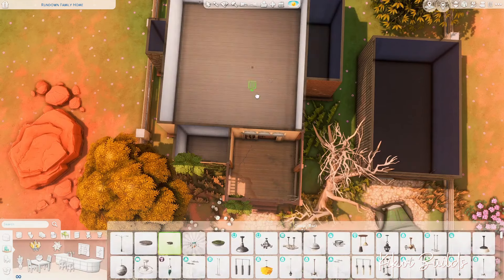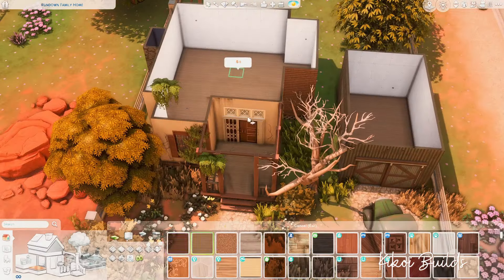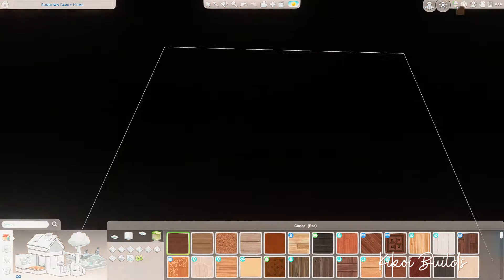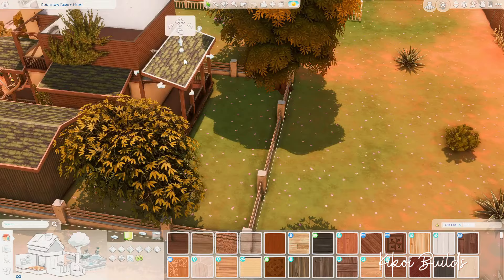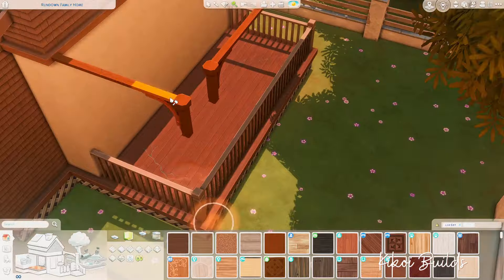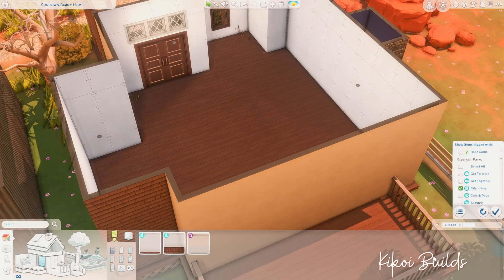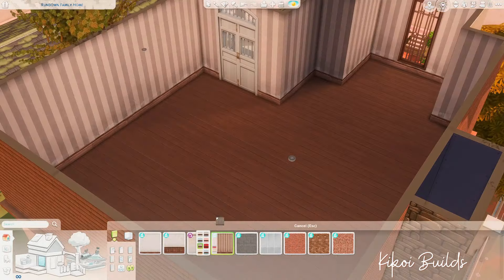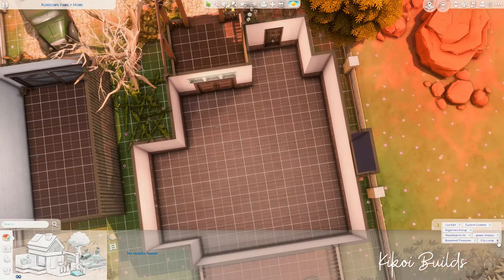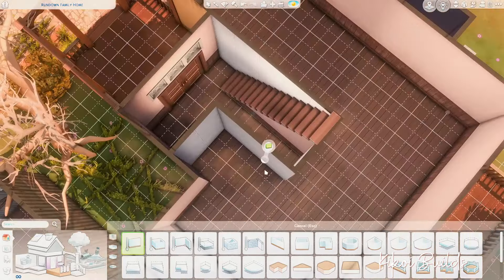Maybe one of you will download this house, play with the family, and renovate it bit by bit — that would be very cool. If you do, please tag me and tell me about it on Instagram or YouTube. As you saw, I also placed a little garage on the side — I love how that brings out the rustic character of the house. The garage walls are metal sheet, detached from the home.